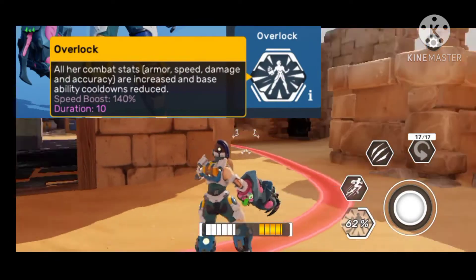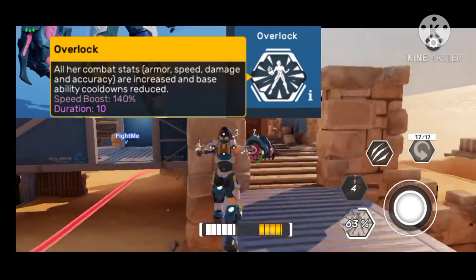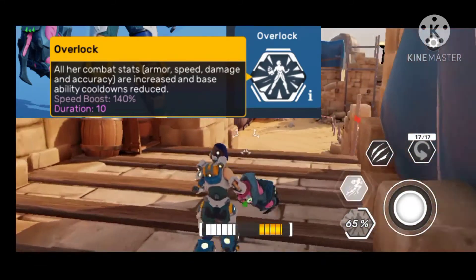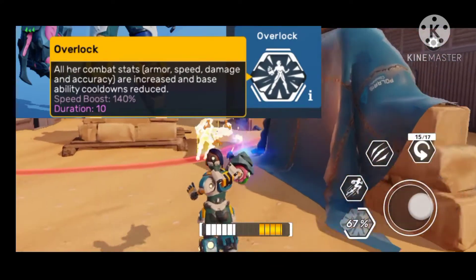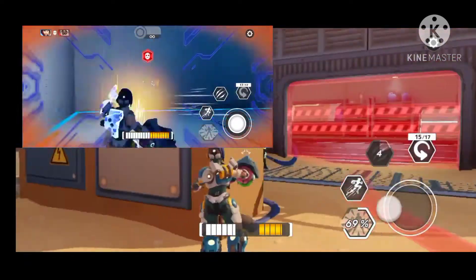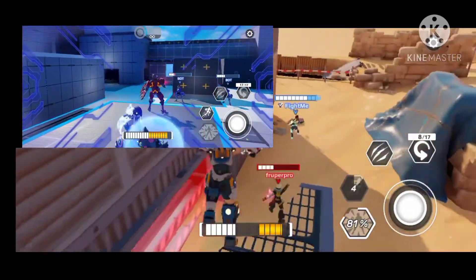Her ultimate is Overlock — all her stats are increased for 10 seconds. Her speed boost is increased by 140 percent and her flash cooldown drops to one second. This also gives armor similar to Helen. It's best used on a group of enemies for both offense and defense.